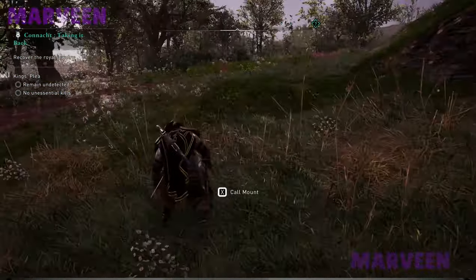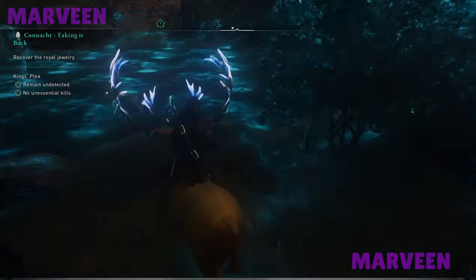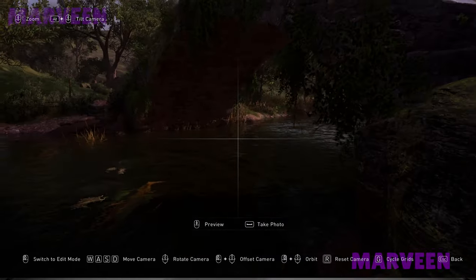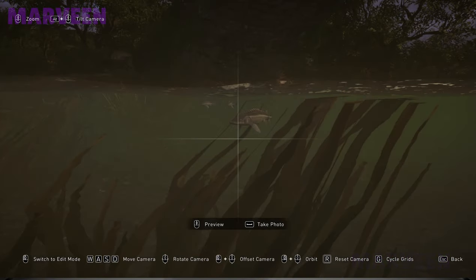The best location is under the bridge. I highly recommend firstly to mute your character because you don't want to scare the fish off. You can use the profile picture to check if the fish is big or not.